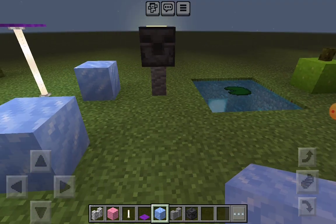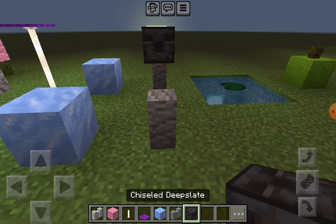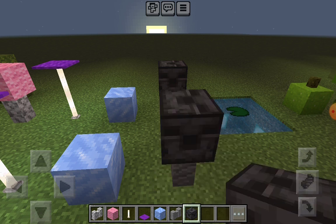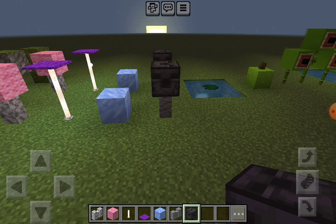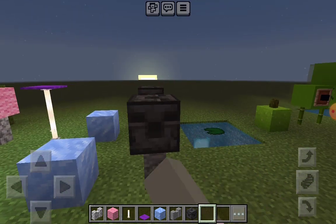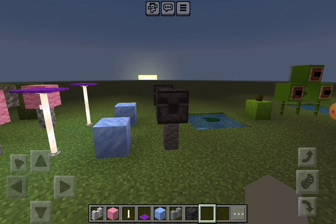And for the Doom Shroom, we're going to need the same construction as the Puff Shroom, except it's a wall and then chiseled blocks. The bonus part is that these kind of look like eyes.